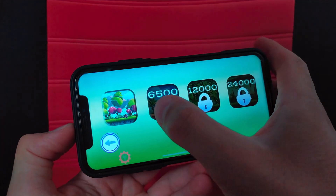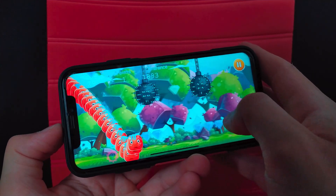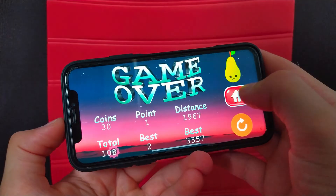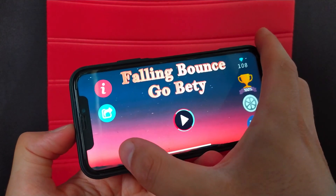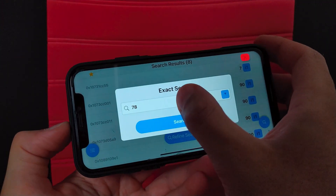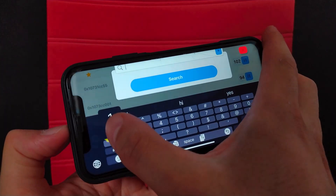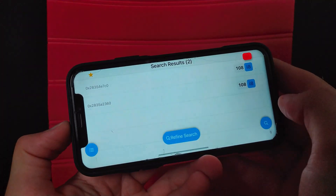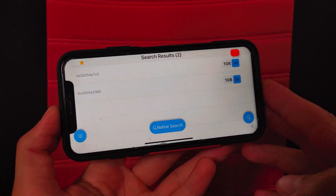I will play the game to get some more diamonds in order to change the value and get fewer results. Now I have 108 diamonds. Go back to iGameGuard tweak, click Refine Search again, click Exact Search, and change the number of diamonds to 108. Previously I had 78 and now I have 108. Now there are only two results — this is what's needed.